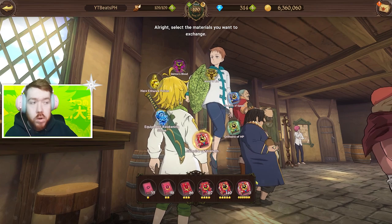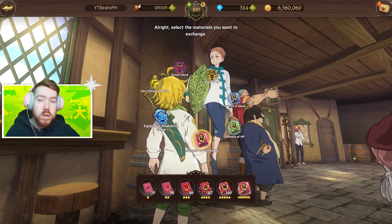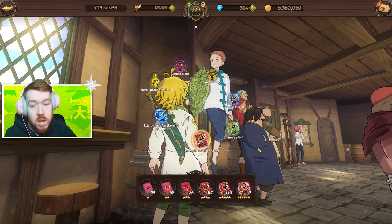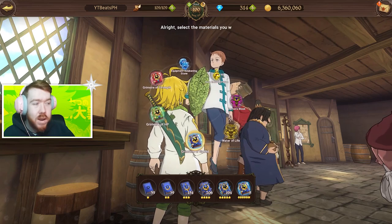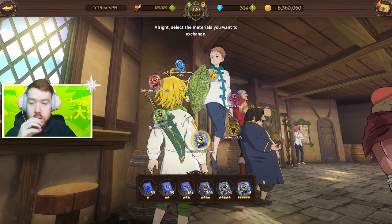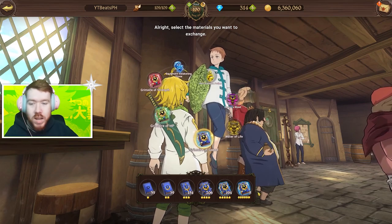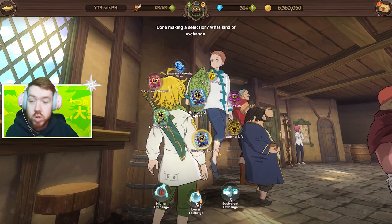Because she is a light character, she requires the resources to max her out. To make the actual light books, it will cost you three of the actual red, green, or blue books. Make sure you have enough books — literally just farm it overnight before she comes out. You're going to need around 20 to 21 of the highest level books because you need to trade them in to craft the light books.